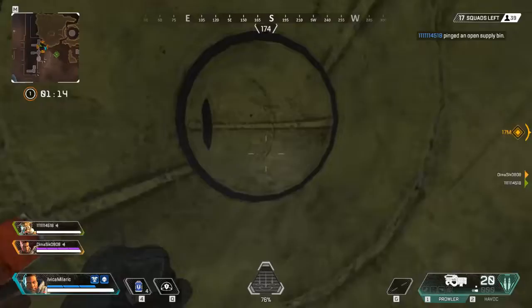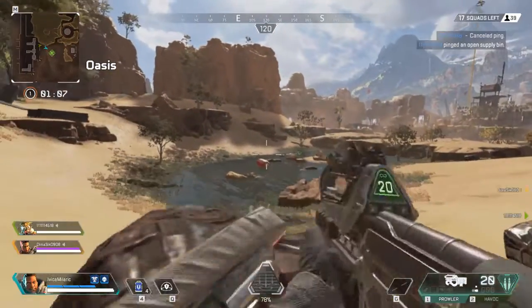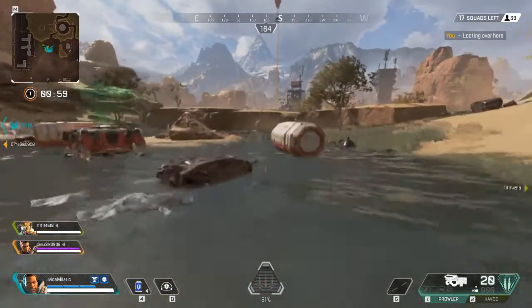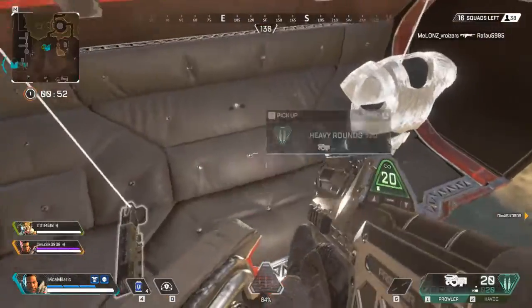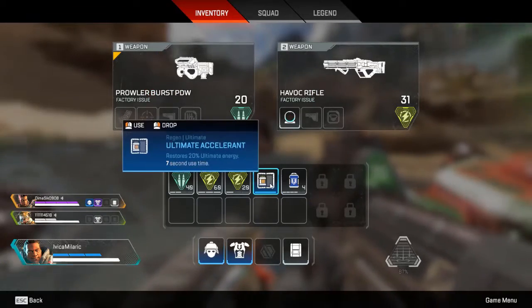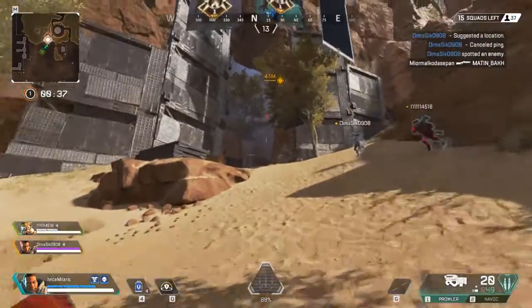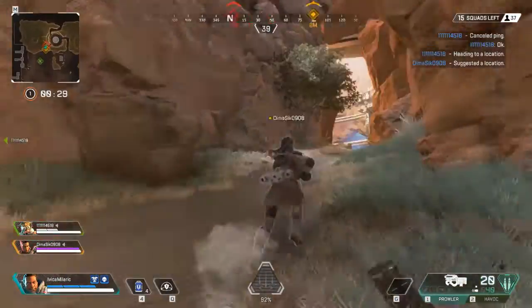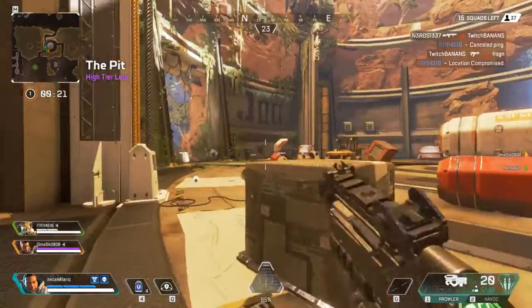We're moving through the drainage pipe. There's heavy ammo and energy ammo to loot around here. I can pick up heavy rounds — that's pretty cool — and drop things I don't need. There's no enemy there. This happens a lot, especially with players who aren't great at the game: you get a lot of false alarms. Somebody already looted here and there's nothing left.